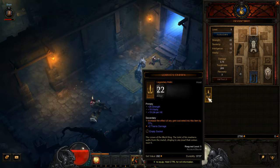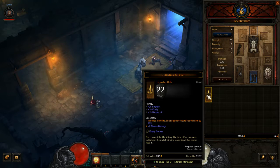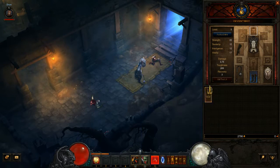It also increases the effect of any gem socketed into this item by 77% — that is irrelevant. I don't get the gem person until later on in the game. Hopefully, even though I accidentally unlocked him already due to questing, I'll still be able to meet him during the campaign to unlock him. Hopefully. We'll have to wait and see. It also gives two torrents damage, and there's an empty socket. The Crown of the Black King — the taint of his man is wafted from the metal, clinging to any jewel that comes near it.